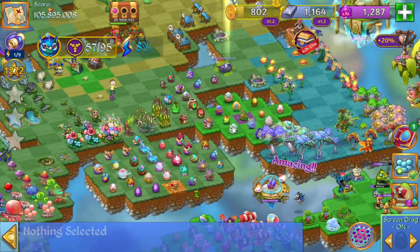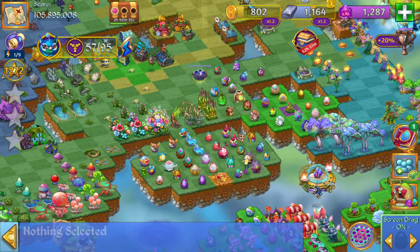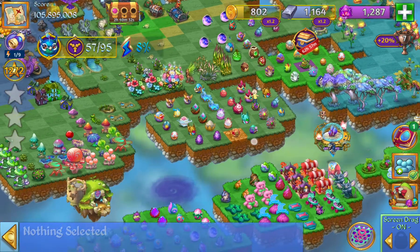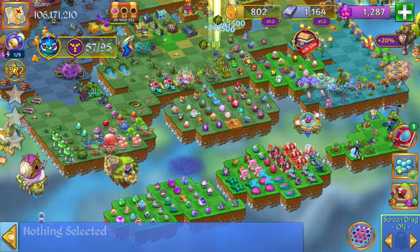So I'm going to go ahead and open that. And I actually do have a few eggs left over here as well. So let's see how many eggs I'll get in this nest. 4 eggs. So if I bring one over, that'll make a 5 merge and give me 2 of the level 7.